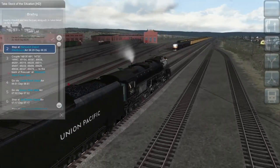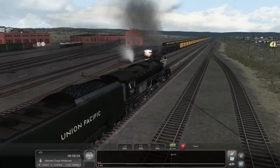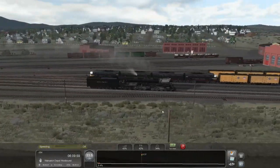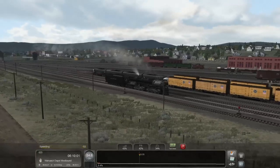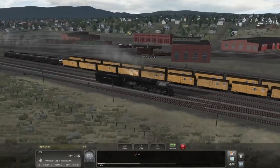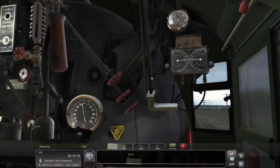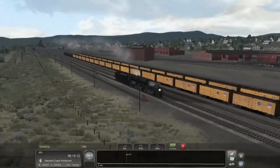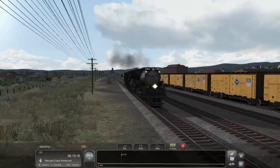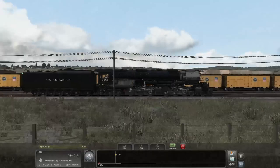Wasatch depot eastbound or westbound? So we're running light to get there — well that means we can go fast, right? That's been the recent obsession of the channel. We noticed the same thing at the same time — we don't have our headlight on out on the main. It's fine. We're only doing 15 over the speed limit.